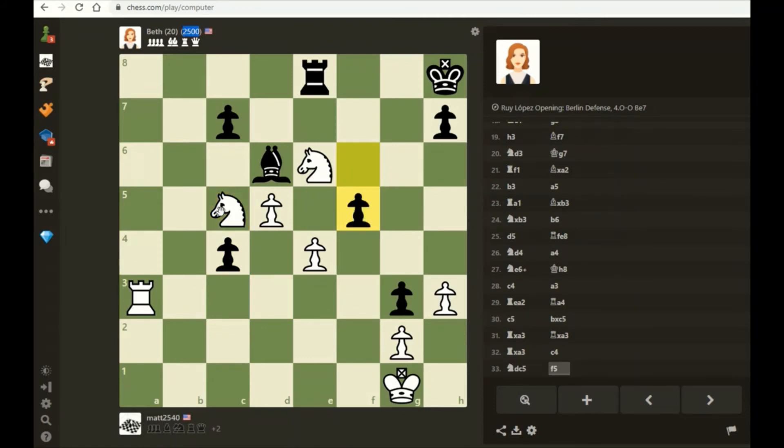I don't understand f5 - just seems to... oh! I almost said just seems to blunder a pawn. But if I play pawn takes f5, she plays bishop takes check, knight takes, rook e1 checkmate. So we definitely do not want to do that. I'm going to go here and force her to clarify what she wants to do with that pawn.